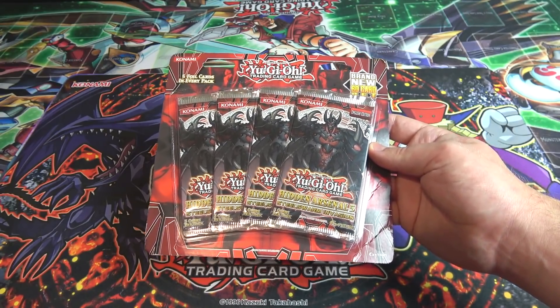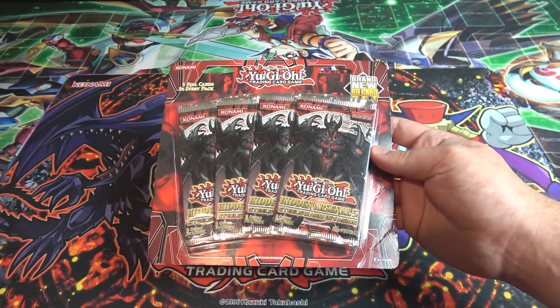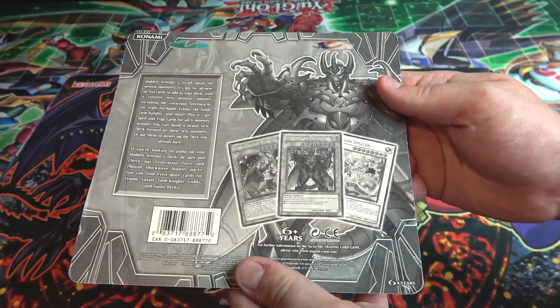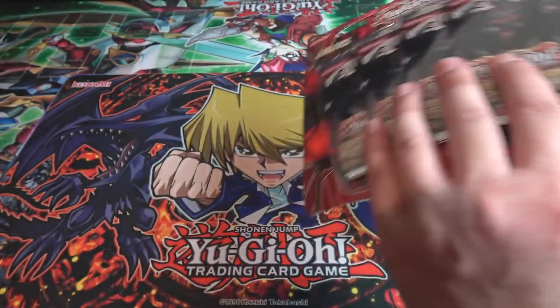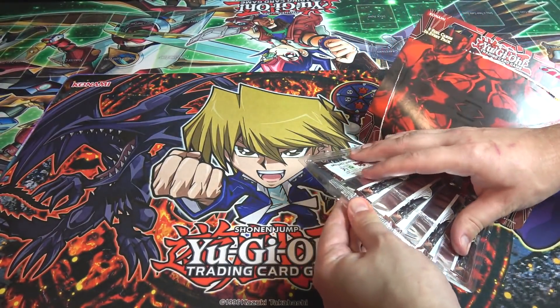It's one of these packs where you get four different Hidden Arsenal 5 packs in it. Let's see what we get from it. Everything's holographic in these packs, and it looks pretty cool because there's still a lot of great cards in this set — you have Gemnites, Steel Swarms, and stuff too. So let's hope for the best.